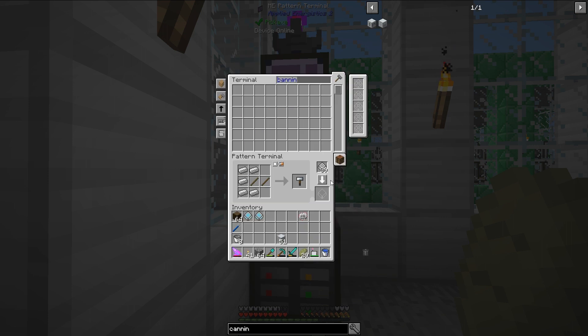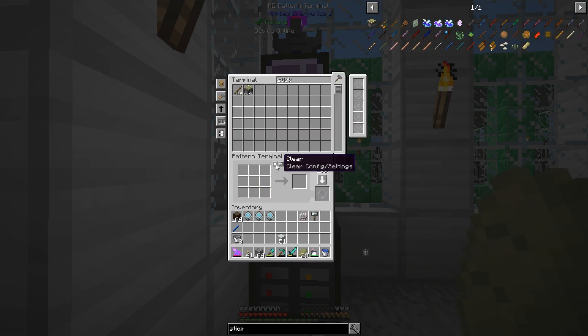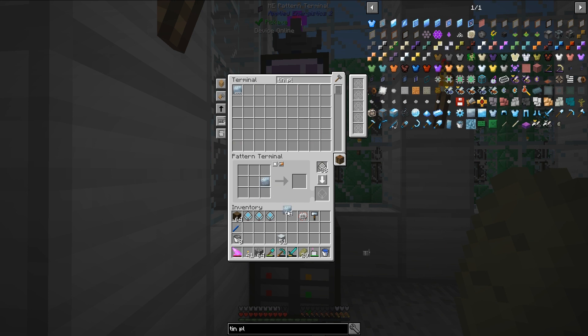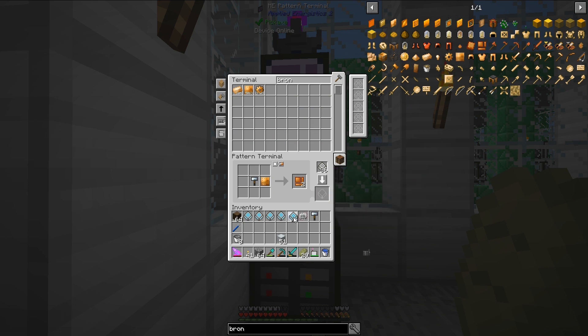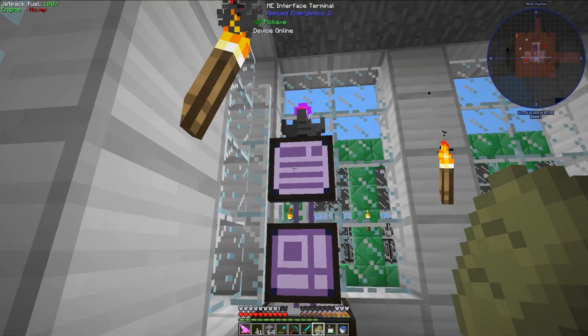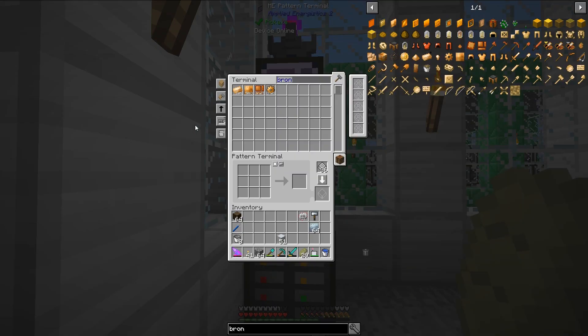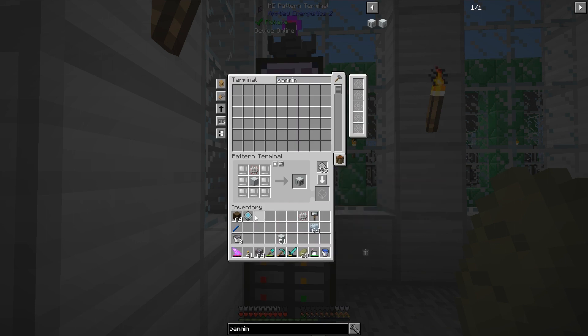To make 10 item casings, I can either use a metal former, which I don't have yet, or a hammer. I'm going to use a hammer, so I need to automate the hammer. Let's grab some sticks, then grab a hammer and get 10 plates. Let's make the recipe for this, and in addition let's do bronze plates as well because I know I need some of those. Let's throw these in here. Canning machine – there we go.